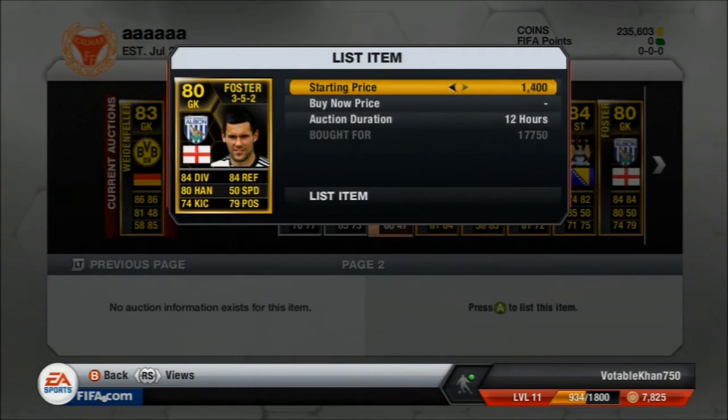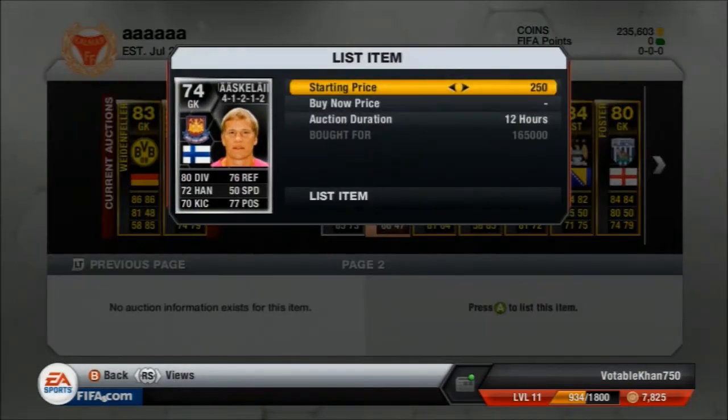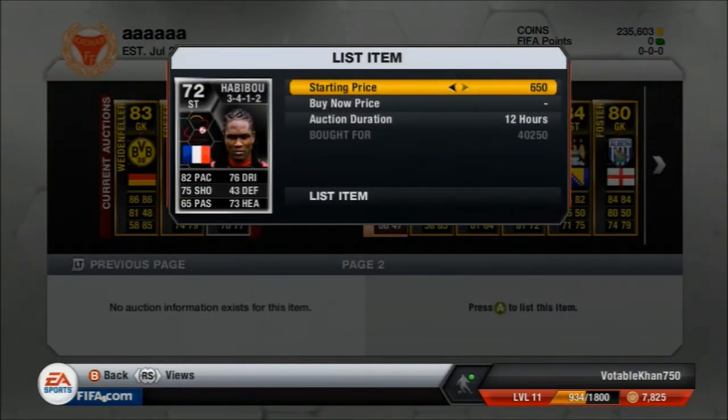That goalkeeper Wydenfella — trying to make 3k on him, and I think I do pick him up later again. This Forster from West Brom, trying to make 4k on him. And once again we have a Yaskainen — I think I've had a Yaskainen in pretty much every episode and I just make so much profit on this guy. I pick him up for 165k and I'm going to try and sell for 210–215k. There's quite a bit more Yaskainen on the market this week when I was selling him, so I don't get what I wanted, but I still do make really good profit on him.